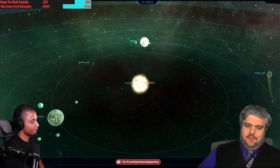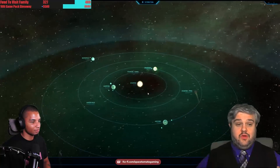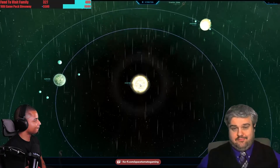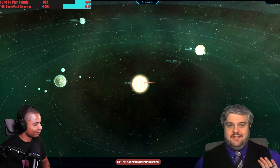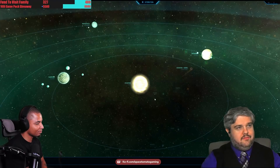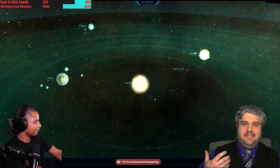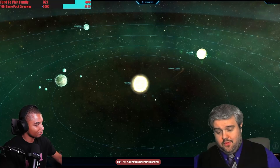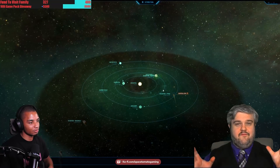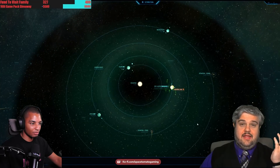Stanton itself is a very unusual system. It has four super-earths — meaning double the size of Earth or bigger — and all of those super-earths have some level of habitability, even Crusader. The fact that Crusader has storm walls in it is actually evidence that it probably didn't have any terraforming, because if it had, those storm walls would be dead. So every single planet in this system had some form of livable habitability.